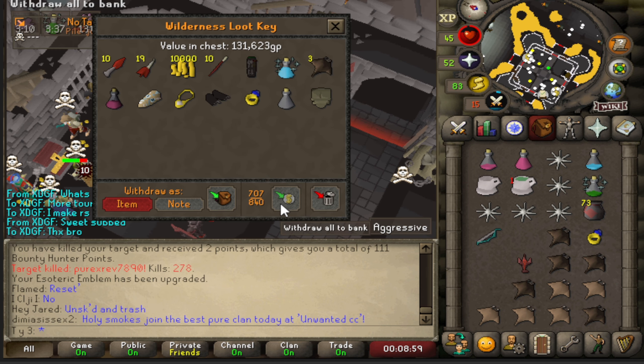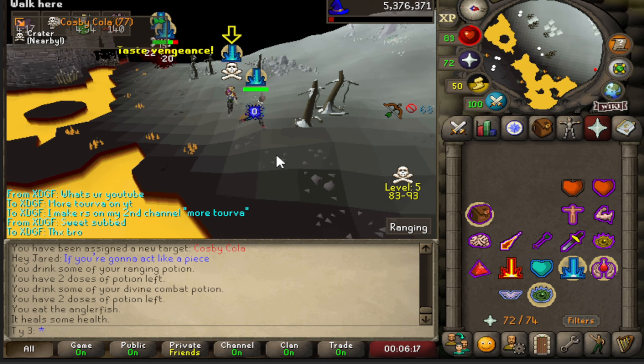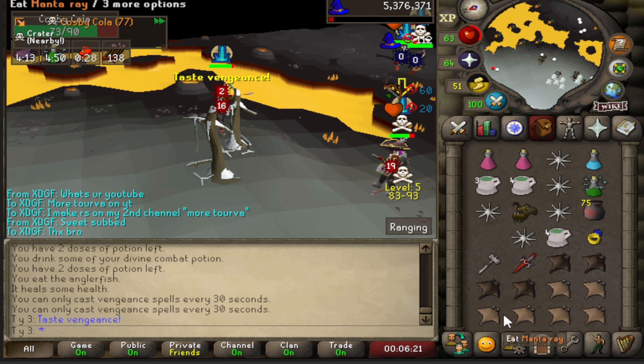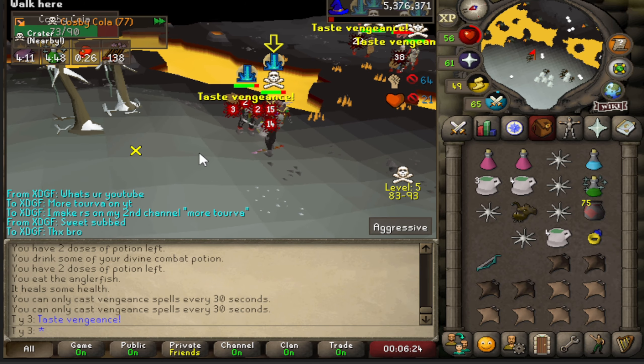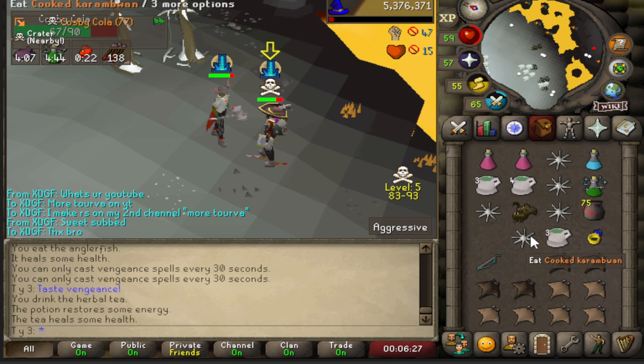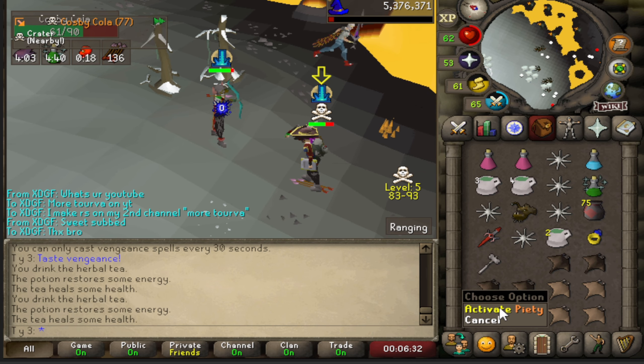Let's go bro — he thought I ate, I used the Guthix's spec. 131k. Alright guys, we got a fight against Cosby Cola — I wonder if he's some kin to Bill Cosby or something. Come on, I need some big bonks!